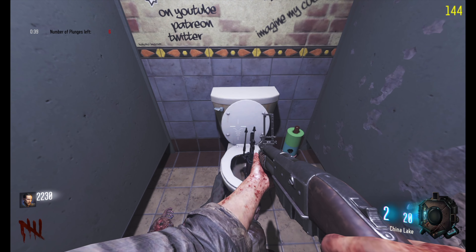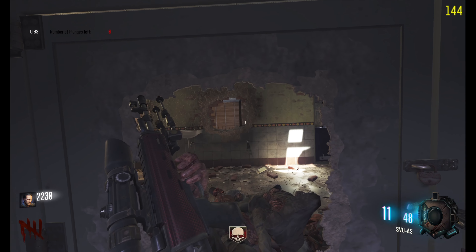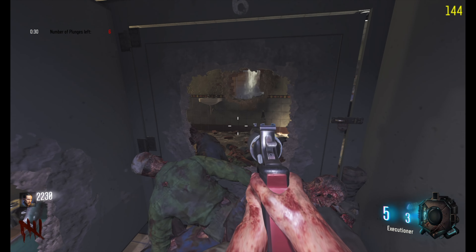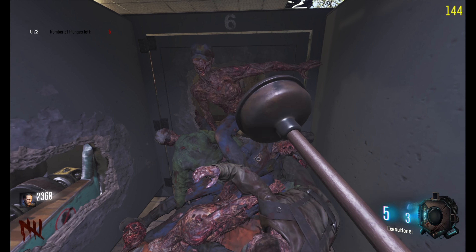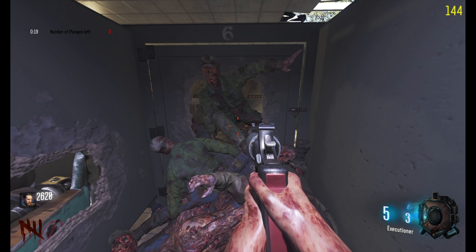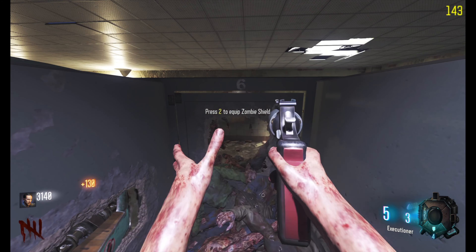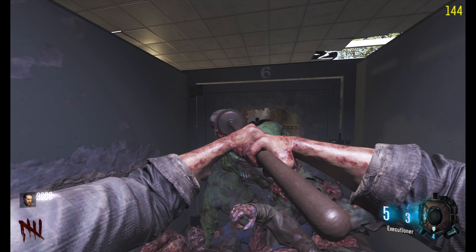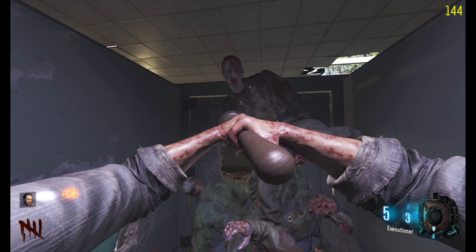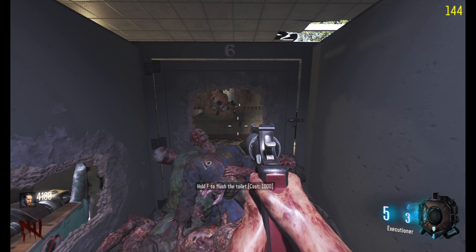Alright, we unlocked the toilet. Let's see what we got here. The China Lake. I couldn't think of a worse weapon to get. All right, we're starting the plunge challenge again. I think this time we'll be able to do it. We got enough zombies coming through. Also going to try to get some power-ups here real quick. I'm pretty sure free perks drop, if I'm not mistaken. Hopefully they do, because a free perk would be real clutch. We're definitely getting rid of the China Lake.